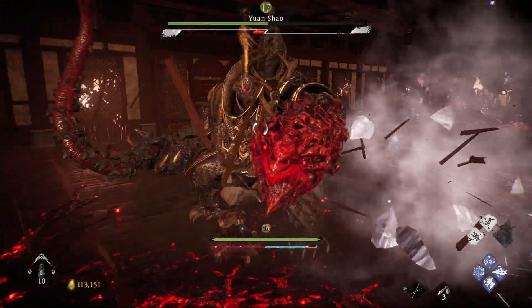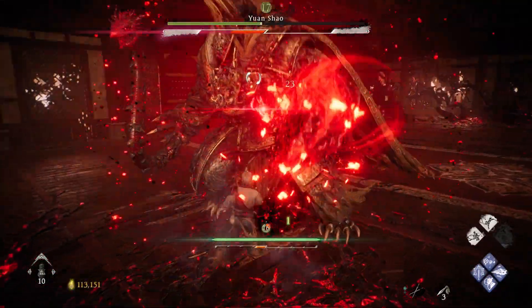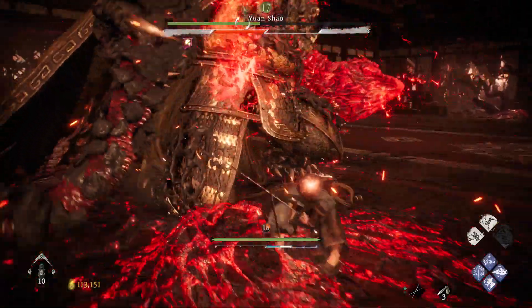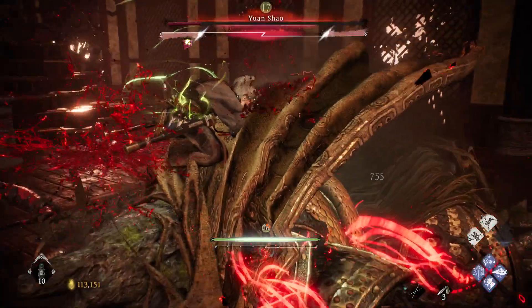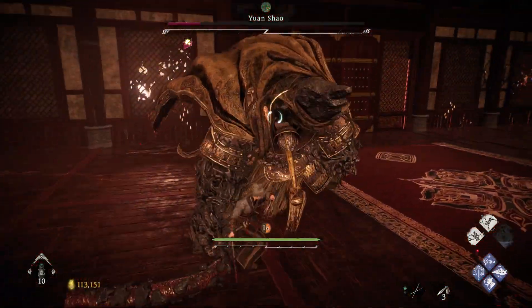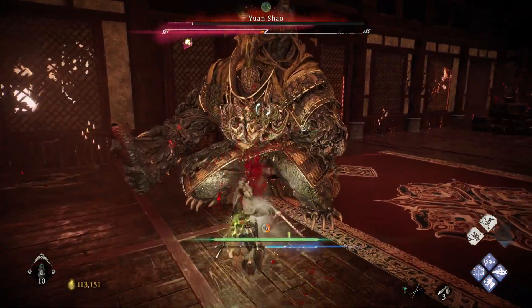Shotgun attack — dodge toward him. Get combos in. Grab attack again, parry. We got the stun off, get the crits — there we go. Now you want to back away.